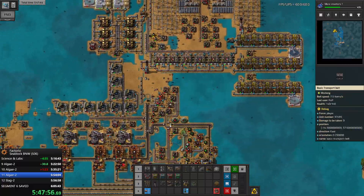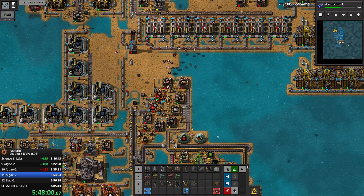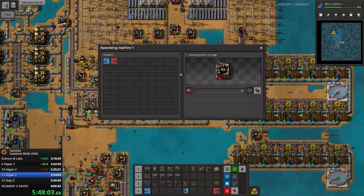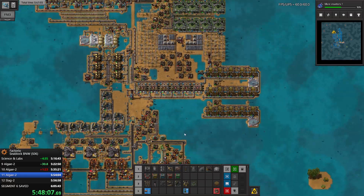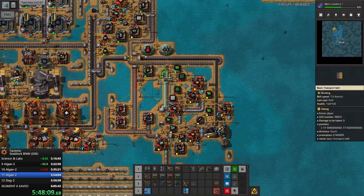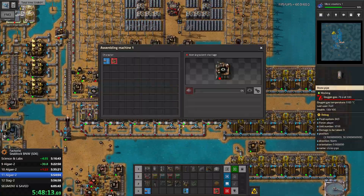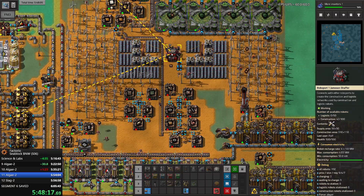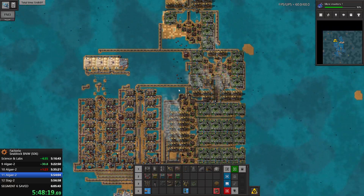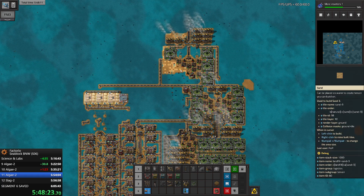It's fine - I'm just going to wait. These crafts are pretty expensive. It's understandable that we don't have any resources at this point. We are producing green signs - a little bit of it. Here we have 42 robots doing nothing. I want to finish this block first.